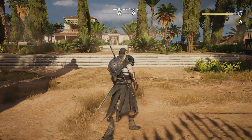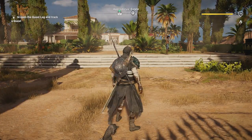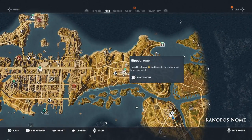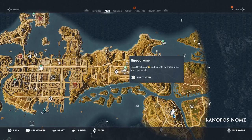Hey everyone and welcome back to Assassin's Creed Origins. On this video we're going to be doing the side quest Old Times. That one is over here, so let's go ahead and fast travel to the Hippodrome. That's going to take us inside of the Hippodrome, so I'll at least do the tutorial there and show you what that's all about.